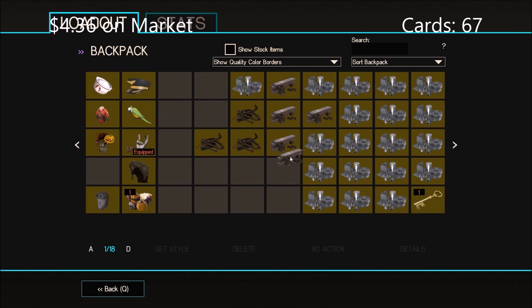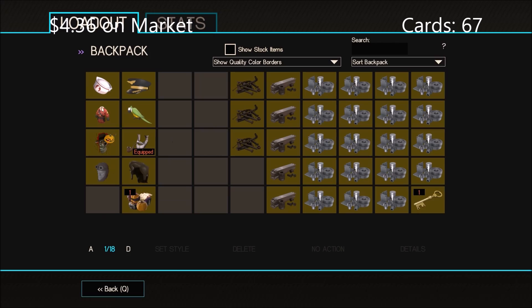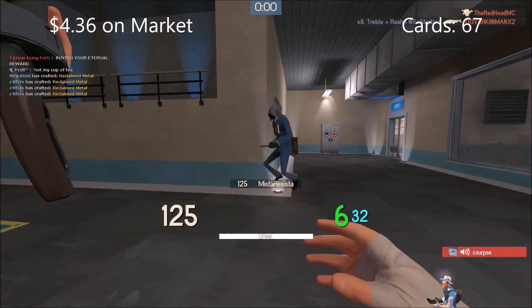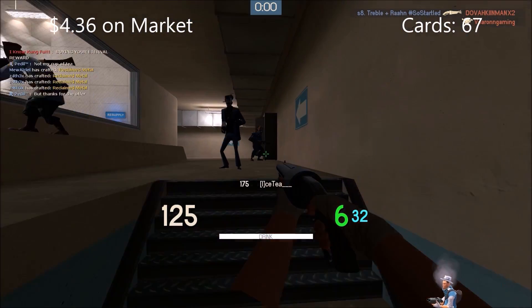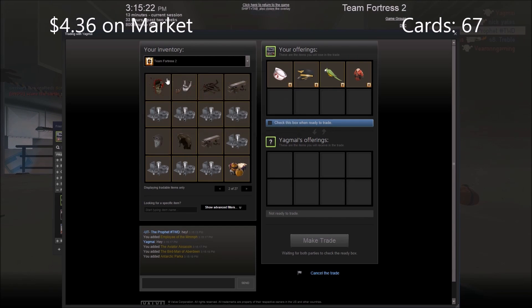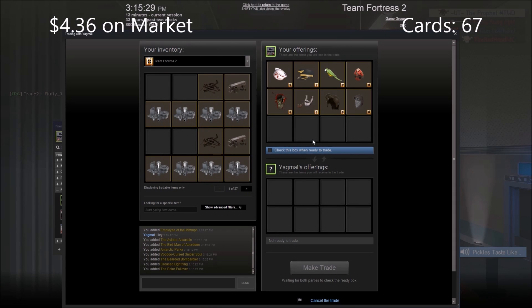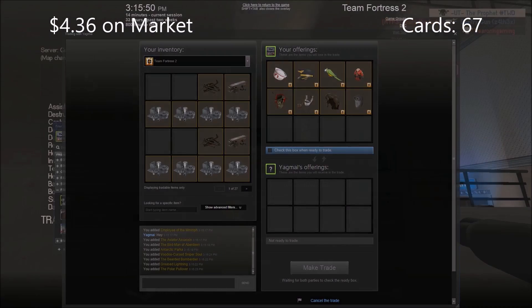We've got a lot of metal now and only eight more hats to sell. Someone in chat said they're buying cosmetics, so I sent them a trade with everything I'm selling — all eight items. I also noticed on my Outpost trade I still had some things I hadn't ticked off as sold yet — sorted that now. We'll see if he's interested in any of them.